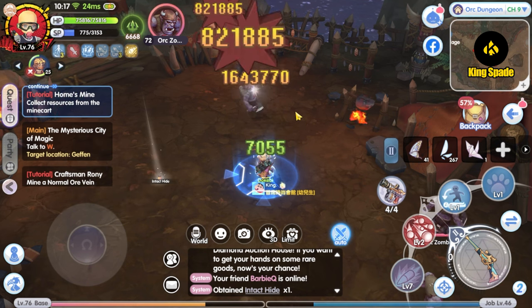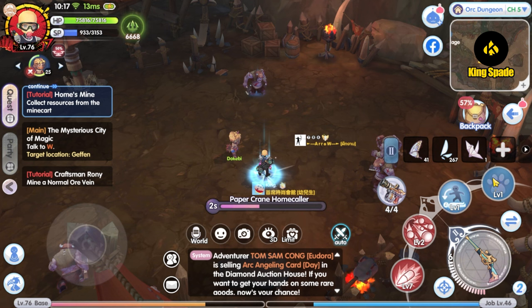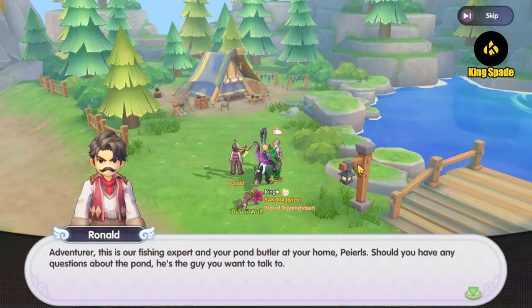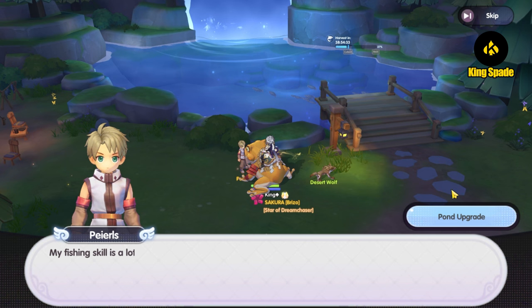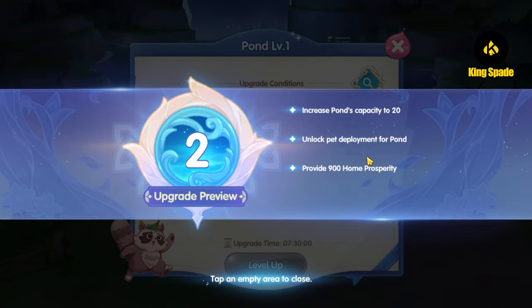You can put this item in a quick-use item slot so you can easily access it when you want to get into your home. Inside the home, you will first be introduced to the fishing NPC. The fishing NPC has nothing to do with your fishing progress in the home system — you want to talk to him only when you want to upgrade your fishing pond level. The higher the fishing pond level, the larger the capacity it has to grow more fish.